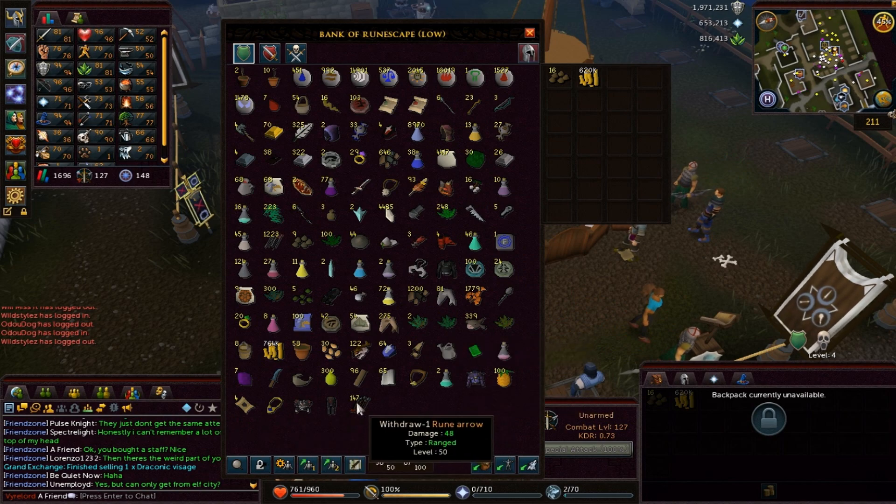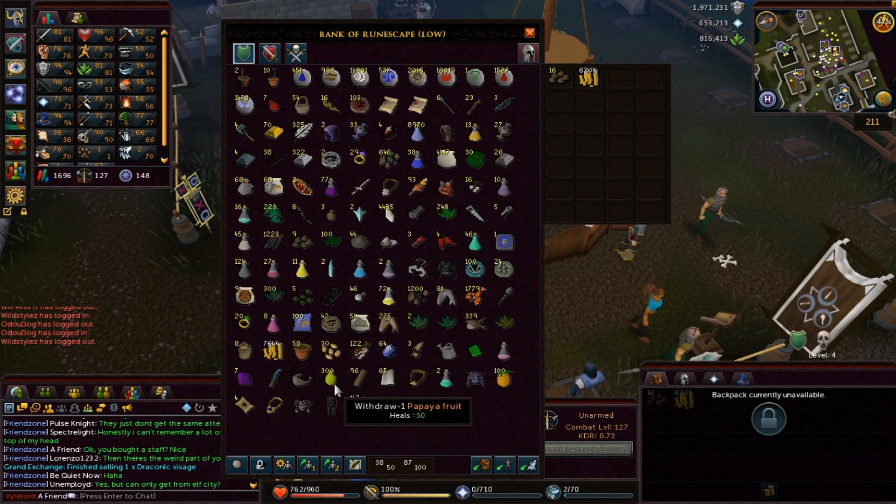And now if I go to the bank — ta-da! Those were the hidden items: Royal pieces, rune arrows. Though, if you have a really small screen like a laptop, you may still have some problems.